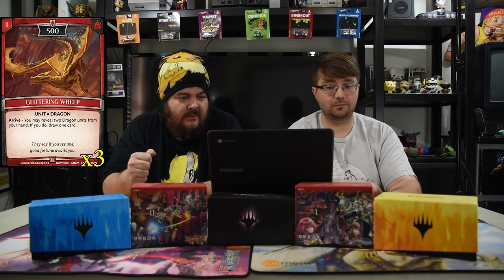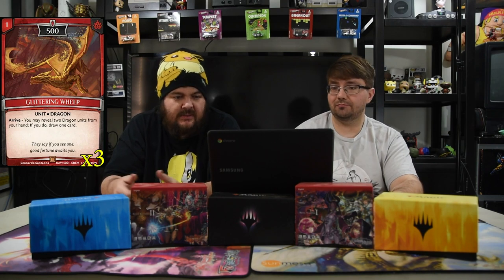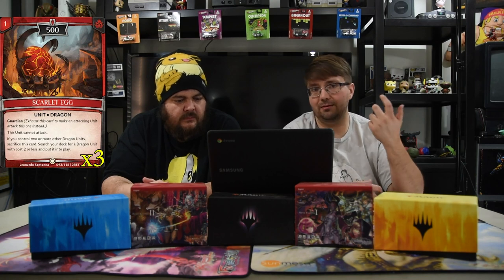First up in the dragons is Glittering Welt — one mana for a 500 dragon. On arrive, you may reveal two dragons from your hand; if you do, draw one card. The little dude helps you see towers, draw cards, and you can discard them later. Next is Scarlet Egg, a one-drop 500 Guardian — amazing. This unit cannot attack, but if you control two or more other dragon units, sacrifice this card to search your deck for a dragon with total cost two or less and put it into play. It's activated, so you choose the right moment.